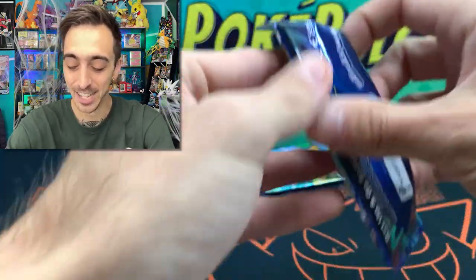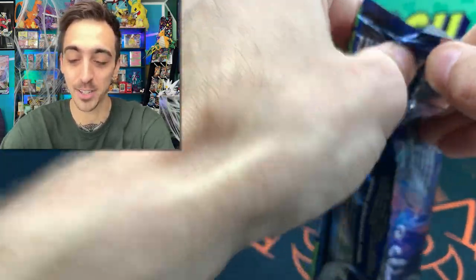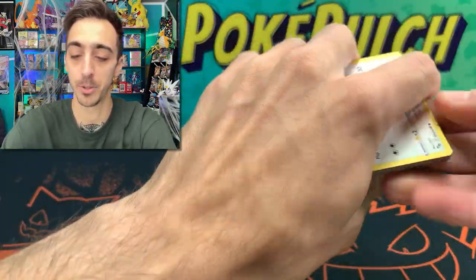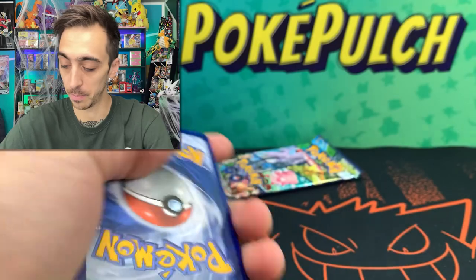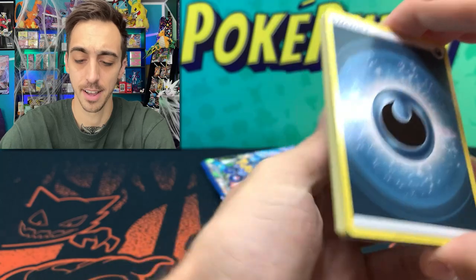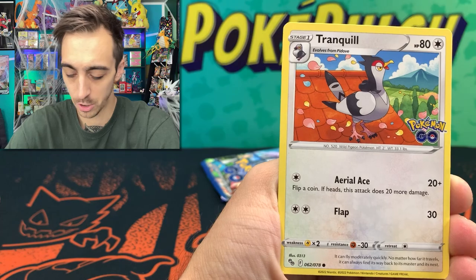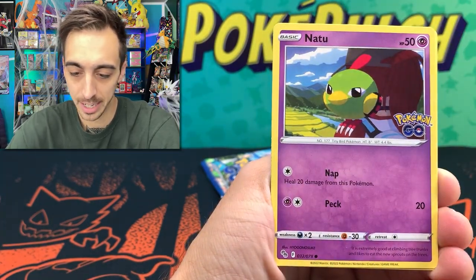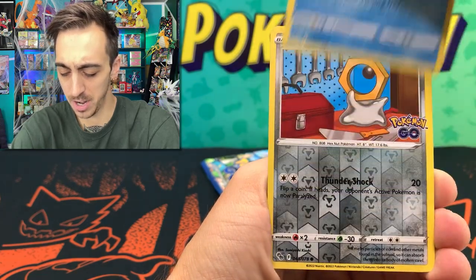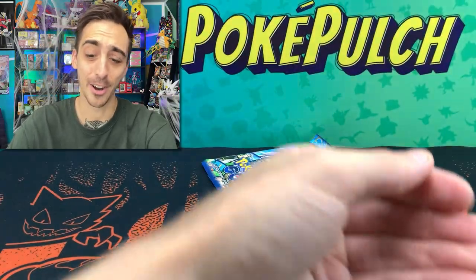Two packs left, guys. So far, one Dragonite V-Star from this box. We've got to get at least one more V. Another code for you — four more to the front. Darkness Energy, Lunatone, Ivysaur, Wartortle, Tranquill, Larvitar, Natu, Ambipom, Slowpoke — oh no. Meltan for the reverse and just a holo Tyranitar for the rare.